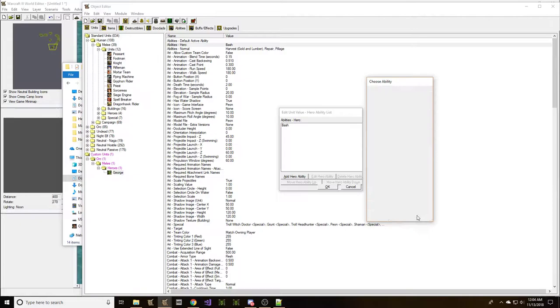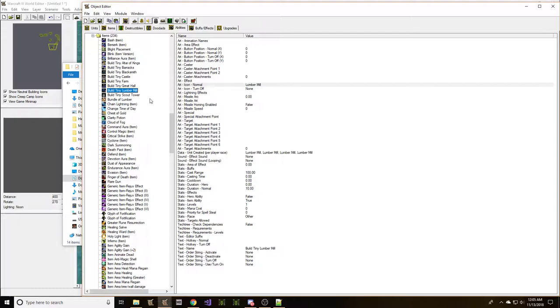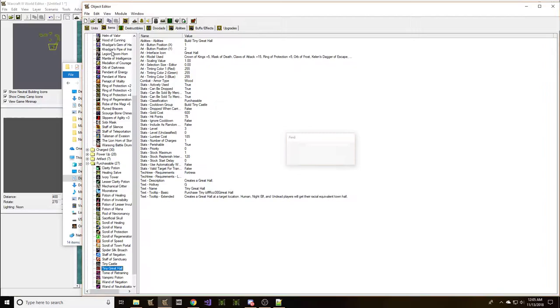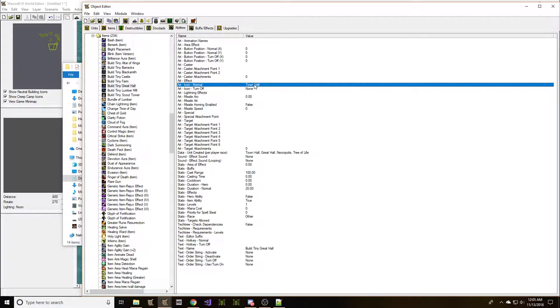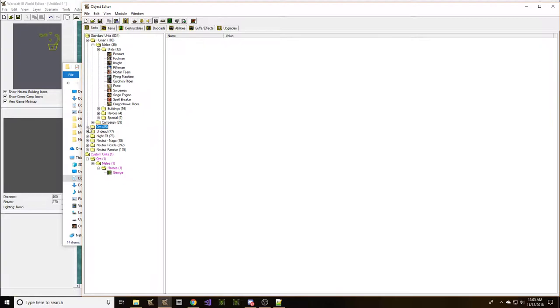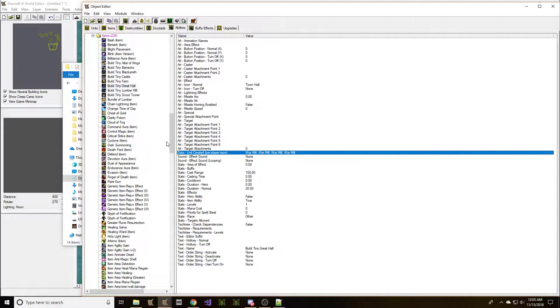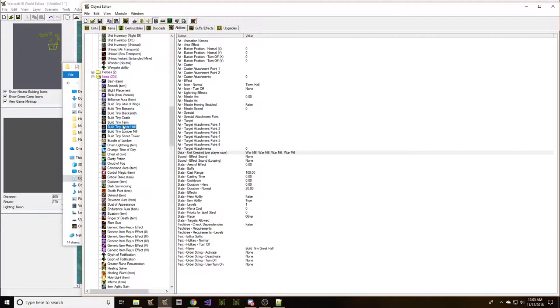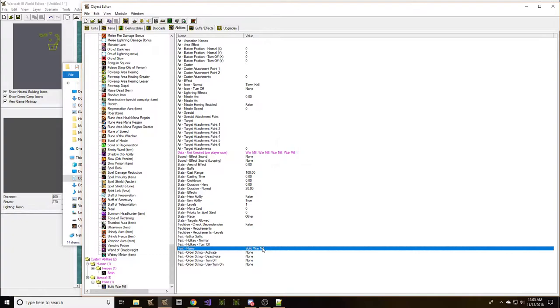One thing a peon might want to do is have the ability to build a building. Maybe we should give him a hero ability to build a building — it could be pretty fun. Let's go get Build Tiny. We have the tiny great hall — that's A-I-B-G, Build Tiny Great Hall. Curiously enough, it has the icon of a town. So let's change it up and make it build a War Mill. We got the ability to build a tiny great hall, but we probably want to reset the original. That way we've got a good, unique circumstance, and we've got ourselves an interesting ability.